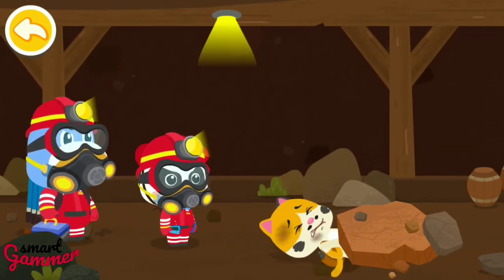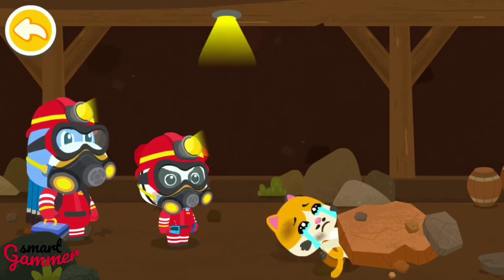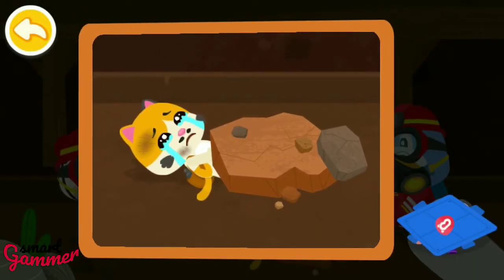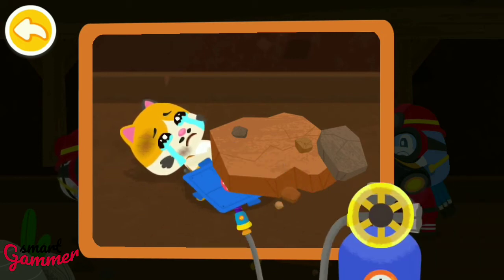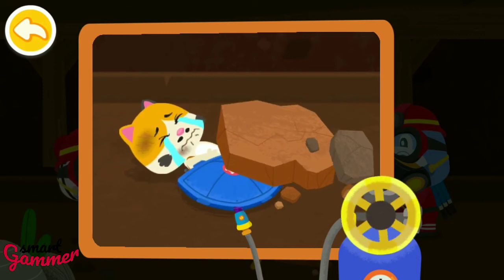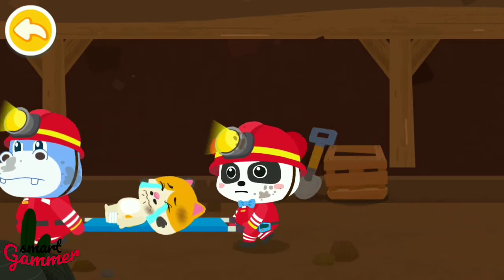Oh no! The miner is trapped by collapsed slates. Let's get him out. Drag the lifting air cushion and put it under the slates. Turn the gas cylinder switch to inflate the air cushion. Great! The miner is saved. Let's get out of the mine.